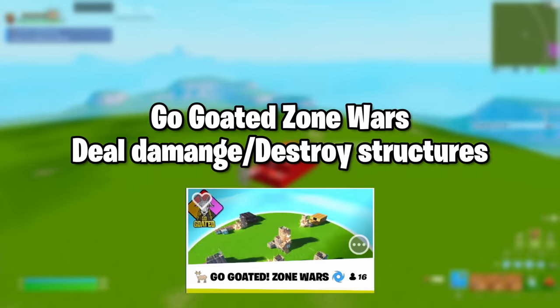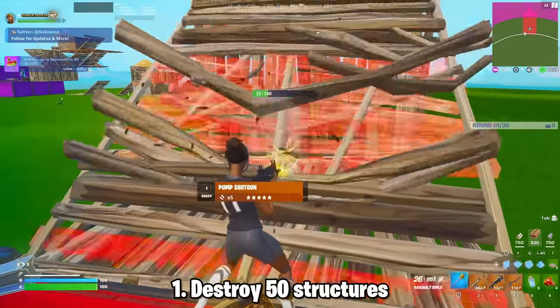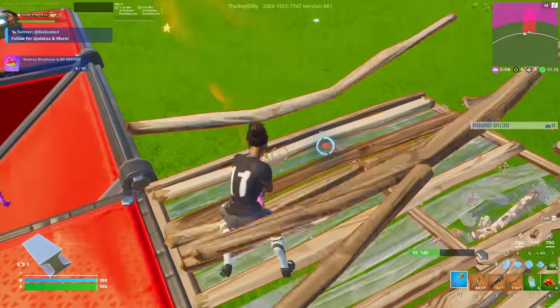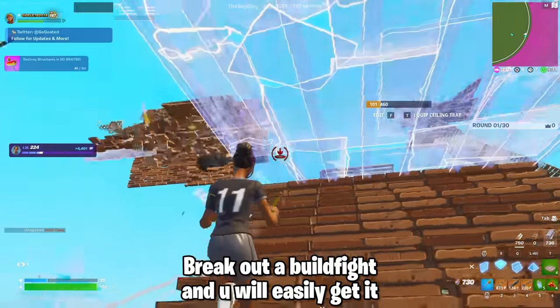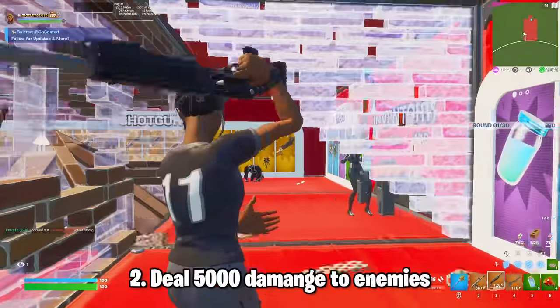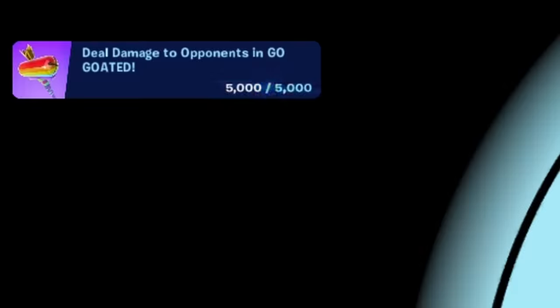The fourth island is Go Go to Zone Wars. This is basically a 16-player 4v4 zone wars. The first quest is to break 50 structures — you can break your own builds or enemy builds. A tip: if you break out a build fight in this map, every build that broke will count, so you can do this quest easily. The second quest is to do 5,000 damage to opponents. Knocked bodies also count, so thirst everyone you see.